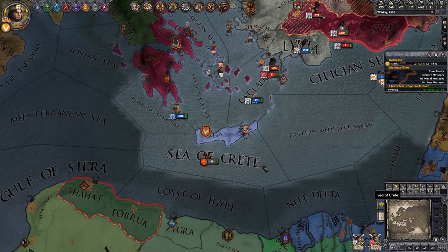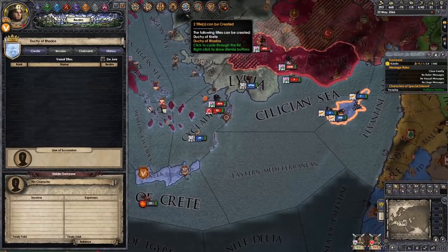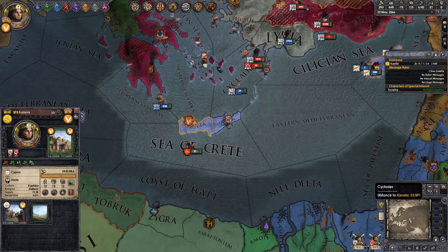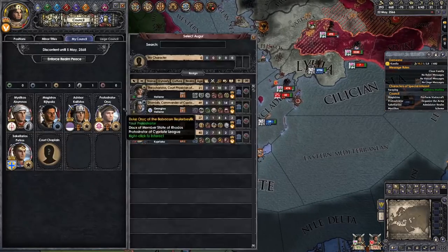Unfortunately we've inherited these wars that we are on the verge of losing. We've got the Duchy of Crete, Duchy of Rhodes — we're not going to make those quite yet. We should also set ourselves as crown focus. I wasn't expecting it to go quite that smoothly, I will admit — but that works pretty goddamn well.